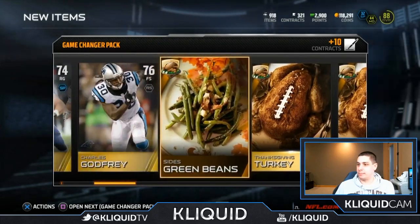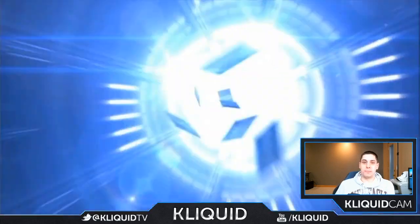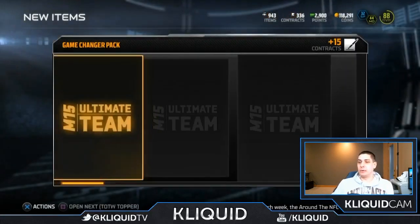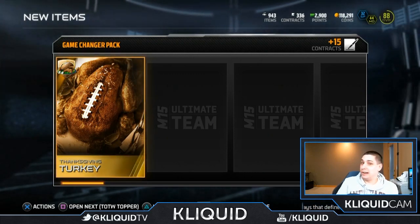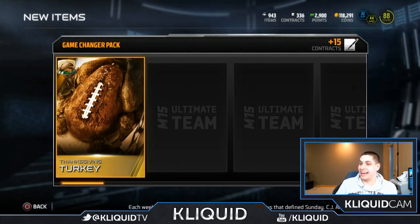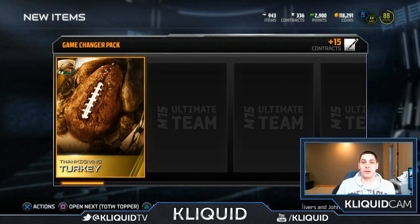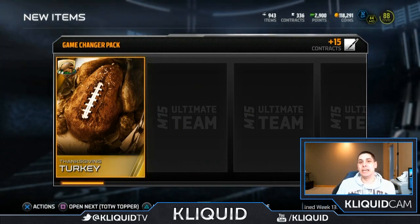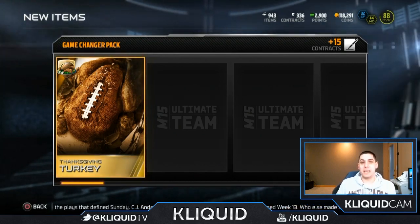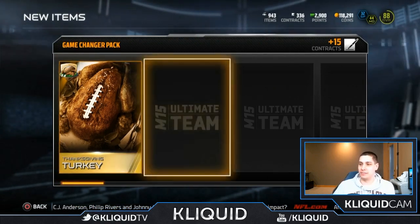Still a pretty decent pack in terms of getting these turkeys and various other things — even the smoked turkeys and random gold collectibles go for about 2,000 to 3,000 coins. You could definitely make some money on these packs. Alright, we've got one more of the game changer packs. Let me know in the comments — do you think I'm going to get anything in this final pack? We got enough turkeys already from the first pack to get me the cornucopia, which I'll have uploaded for you in the next day or two.